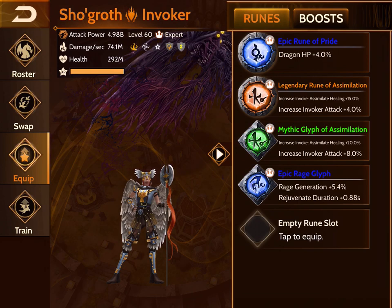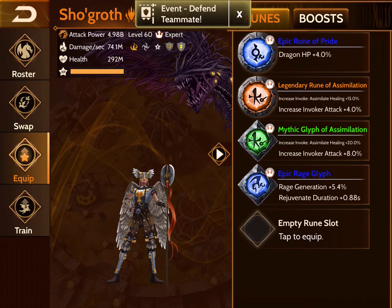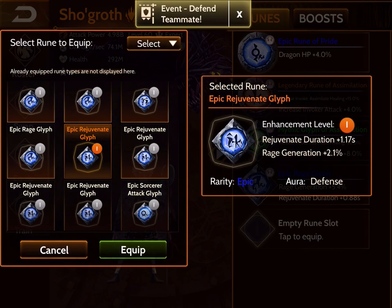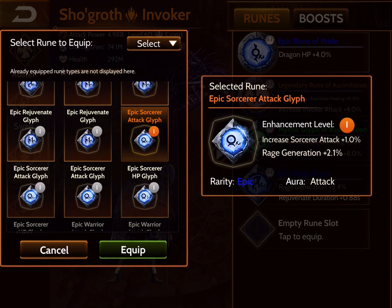I would definitely put either an epic or legendary rage rune, and for glyphs I'd put a rage glyph. For the final glyph, I would honestly put something like wisdom or another rune with a rage modifier. For example, the epic rejuvenate glyph has a rage generation modifier — even though rejuvenate is not on this dragon, the rage generation still applies. Just a nice tip: you can use runes like these and still get the rage generation benefit, even if the primary spell stat like sorcerer attack doesn't work.